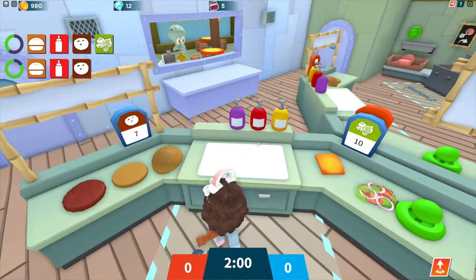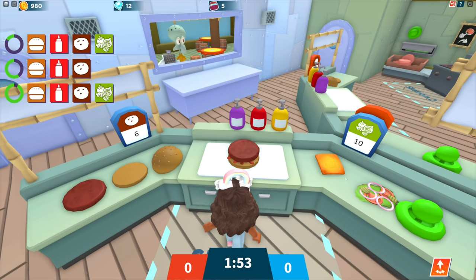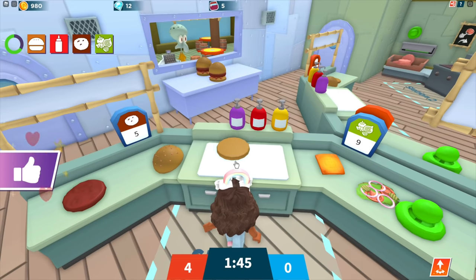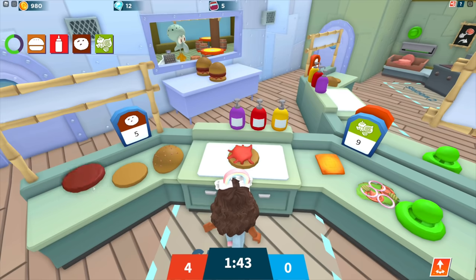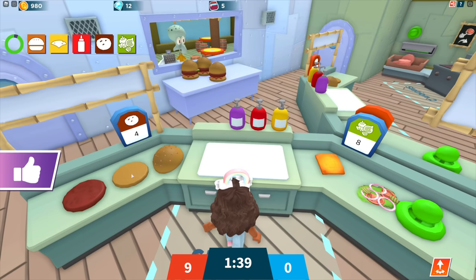Station 3 is the assembly line. You take the orders from the top left. We have a bottom bun — we need to add ketchup, a patty, some veggies, and the top bun. We have to be quick. Bun, ketchup, patty, done. Bun, ketchup, patty, veggies, top bun. We're actually doing really well.